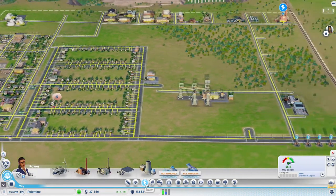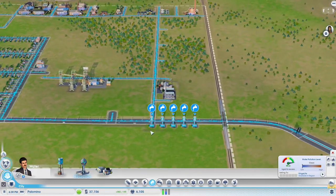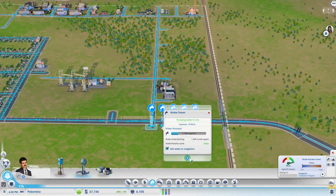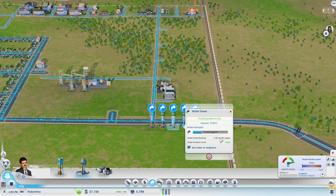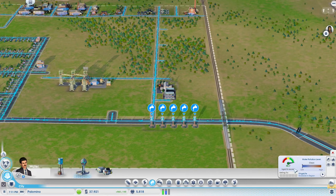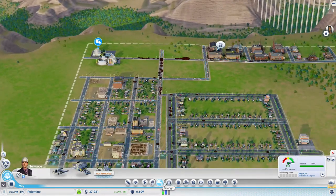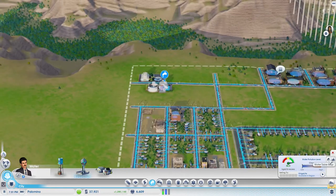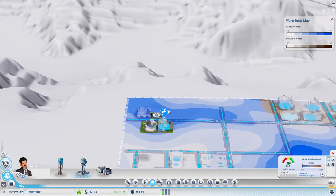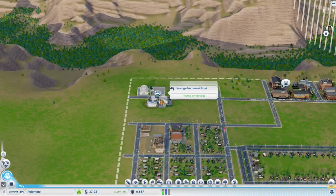No electricity problems as of yet - that's good news. We have a lot of water in excess, so let's turn a few of these off. We don't need to be paying maintenance if we don't need it. That water pumping station is at 56.7 - that's fine. But we do hopefully need some more water here because if we're going to upgrade I'd like to upgrade it on top of that water source. So we might even want to get more upgrades into the sewage treatment plant first.